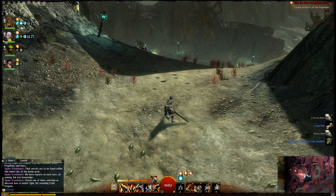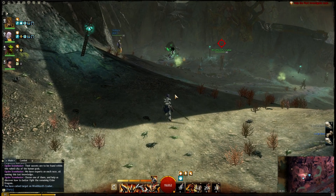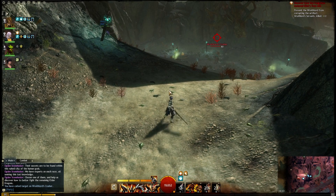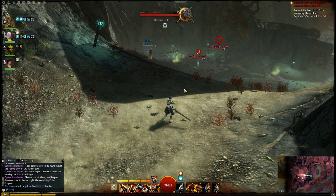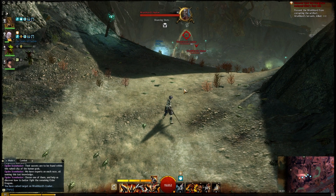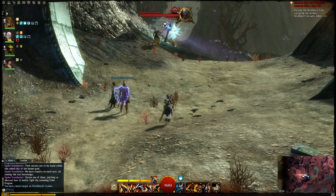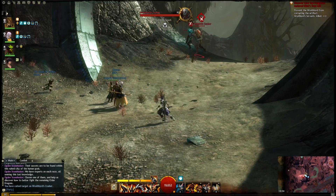Now that all the trash is dead and everyone's here, we need one ranged person to go and trigger the Wraithlord by proximity, and that will make the Wraithlord's crusher and hunter attackable. Have a ranged class attack one of them and then instantly run back to where the rest of you are waiting. There he goes - he pulls. Nearly dies, but he pulls. You want to tank them about here so you don't get any interference with any patrols.